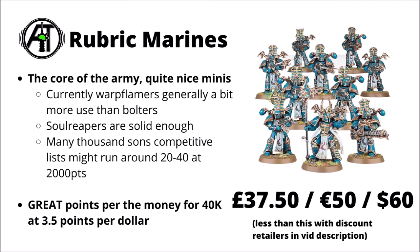Returning to the plastic kits — Rubric Marines would be an early purchase, and this is likely a box I'd get in multiple. They are pretty much the core of the army and really quite nice miniatures. They do look very striking even if they take a while to paint up. You can equip them either with Warp Flamers or Inferno Bolters. Currently Warp Flamers would be the ones I'd go for — the upgrade in damage is enough to outweigh the loss in range. You get a Soul Reaper Cannon in the unit as well. Some competitive lists run somewhere between 20 to 40 of these at 2,000 points, and they are in pride of place at the core of the force right now.